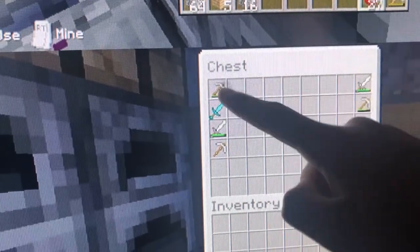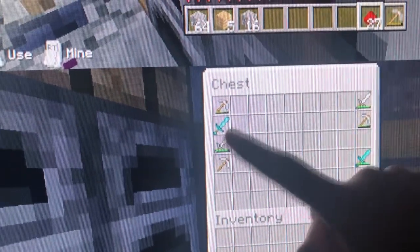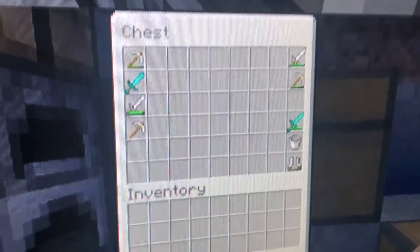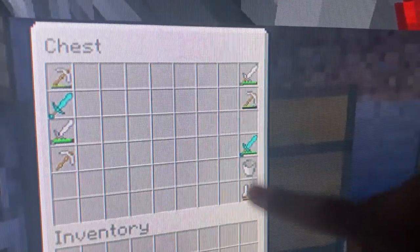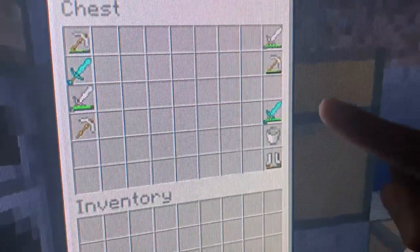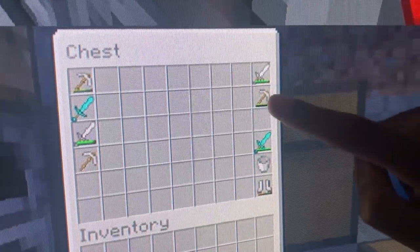This is where we usually craft stuff that we need. We got pickaxes, the strong pickaxe, diamond sword, iron sword, and an iron pickaxe. These are Grayson's stuff. He has iron boots, a bucket, diamond sword, iron pickaxe, and an iron sword.